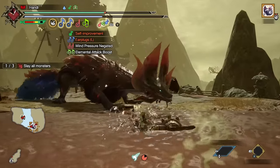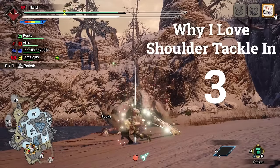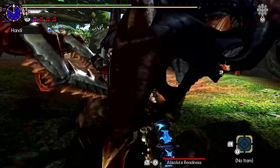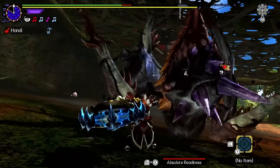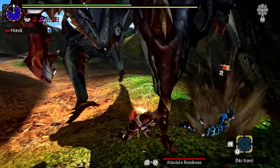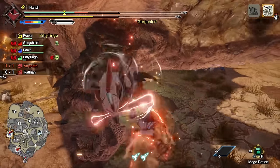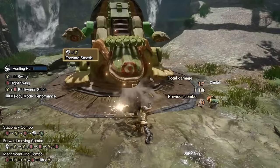When you use a greatsword and land that final true charge slash, it's not just the huge number that pops up that gives you satisfaction — it's the weight of the great sword crashing down onto the monster. Jump into Generations Ultimate and pick up the hunting horn: every single swing feels like you're swinging this massive weapon with a giant mass at the end of it. The super pound, the backswing, even the left and right swings have that fantastic and gratifying feel when you make contact.